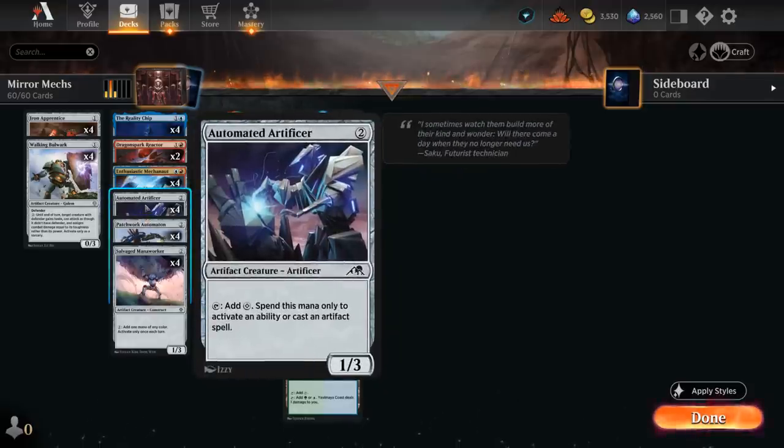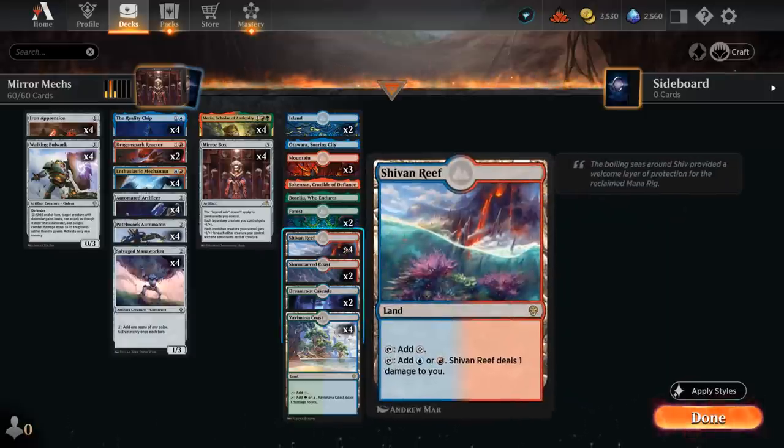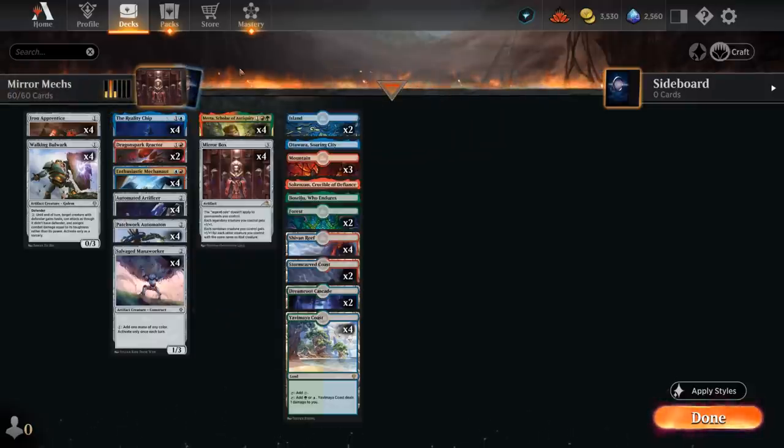The Artificer can also tap to add colorless mana we can spend on abilities or to cast artifacts — which is most of our deck. The Salvaged Mana Worker is quite useful as well, as it can fix our mana, helpful if we have a bunch of pain lands in play so we can make mana without losing life, and can also fix our mana if we only have blue and red and still need green to cast Miria. It can also filter the green mana from Miria into additional blue or red once we're comboing off, so we can still cast more spells off the top.